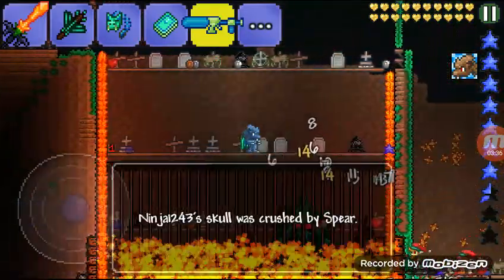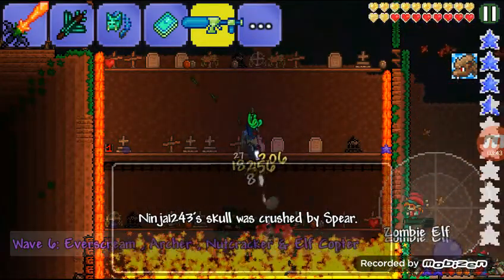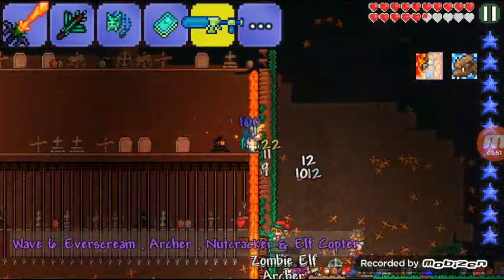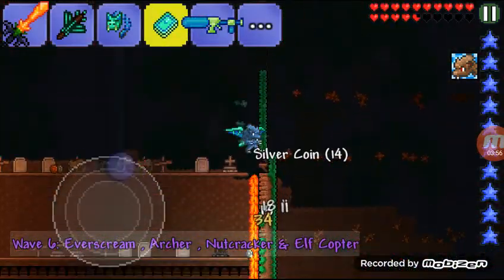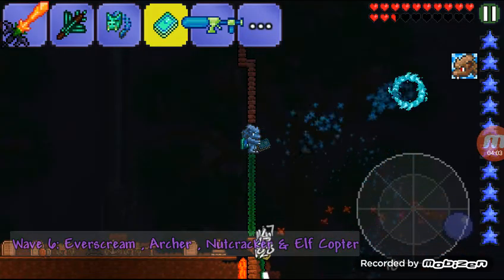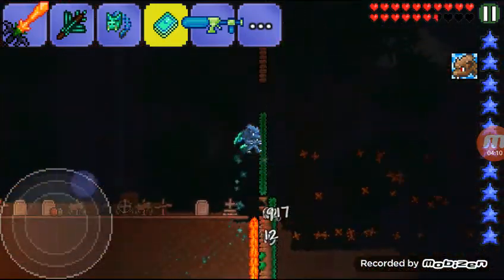Here comes another Everscream. So for the Everscreams, pretty much you keep them down there if you build the thing I have, and then you just keep spraying them with the Bubble Gun that you get from Duke Fishron. Every time you come up, you should build a hole — like a giant thing around it — and put a little hole where the spiky balls are, and you just keep spamming the book that you get from Duke Fishron. That should be easy enough.